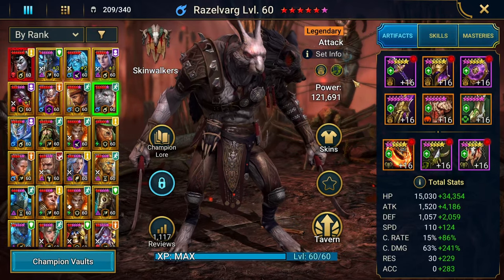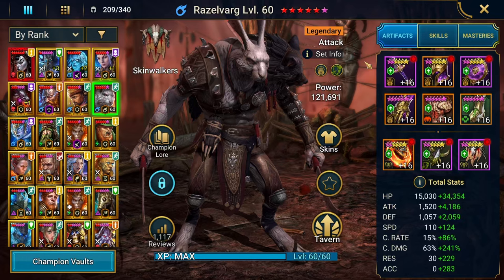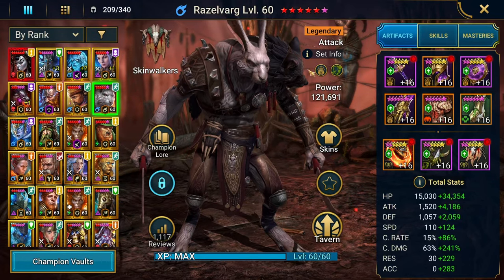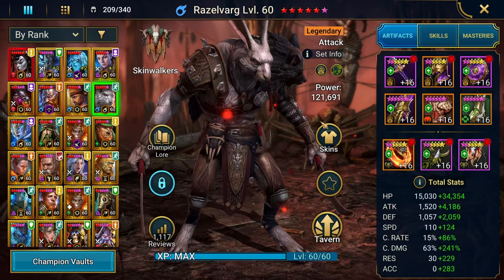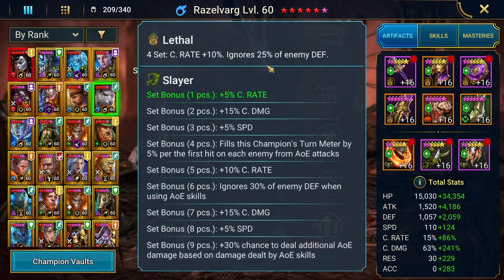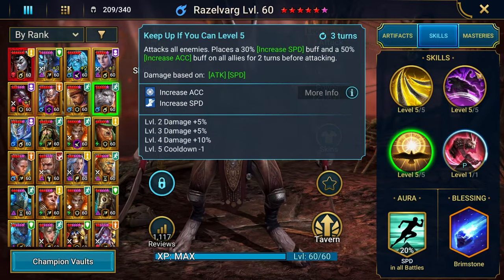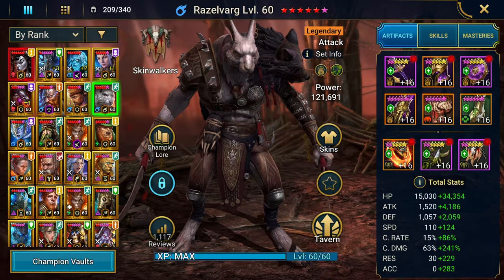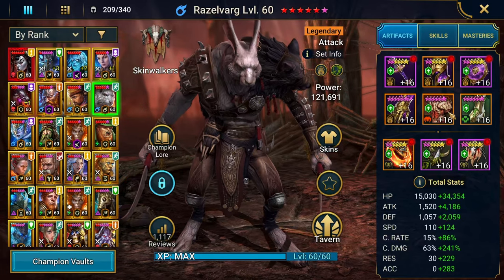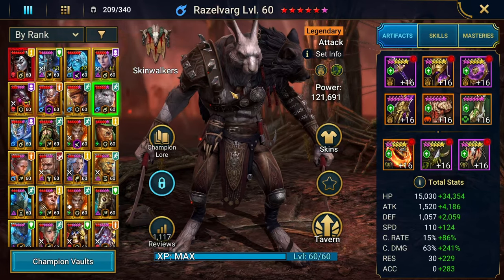He's in one piece of Slayer and a Lethal set — this is the best I could do. I used the Hell of Hades optimizer to find the best damage build with the gear I have. Lethal ignores 25% of enemy defense, and I eventually want to put him in full Slayer since two of his moves are AoEs. Some of you might suggest Merciless — feel free to let me know. I tried Cruel and Lethal to get 30% but with the speed requirements I need, it just wasn't happening.